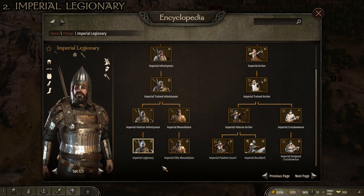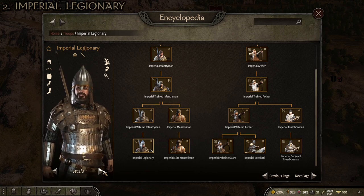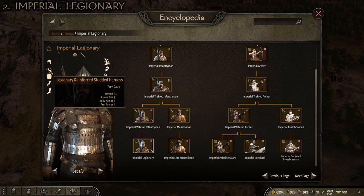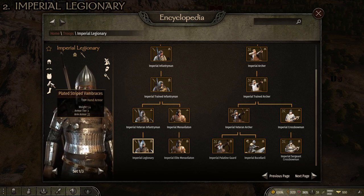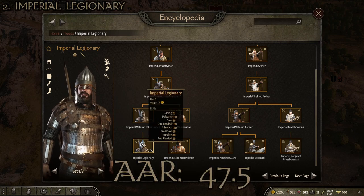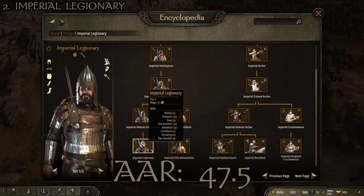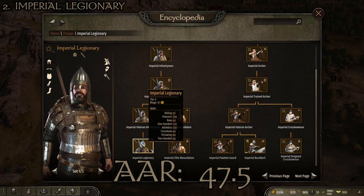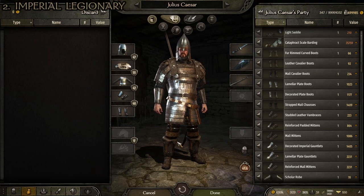The number 2 spot goes to the Imperial Legionary, which has three loadouts differing in the primary weapon. Focusing on loadout one: the lord helmet with metal strips, the legionary reinforced studded harness, the cataphract lamellar armor, the plated striped vambraces, the splint boots, the fine steel Paramerian, the fortified kite shield, and the pilum. Stats are 41.59 kilograms, head armor 47, arm armor 42, torso armor 55, leg armor 46, average armor rating of 47.5.